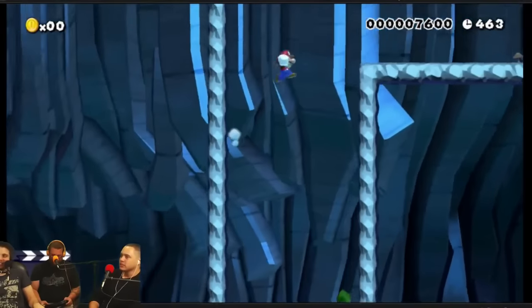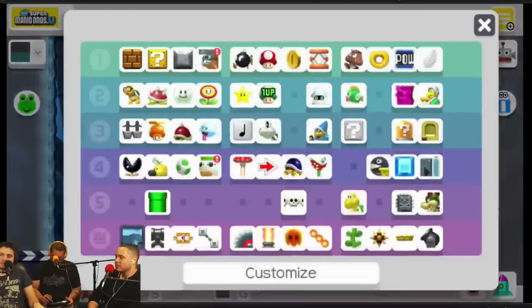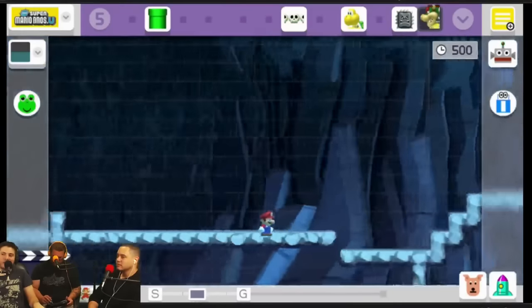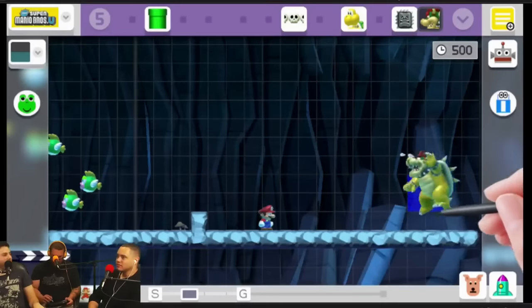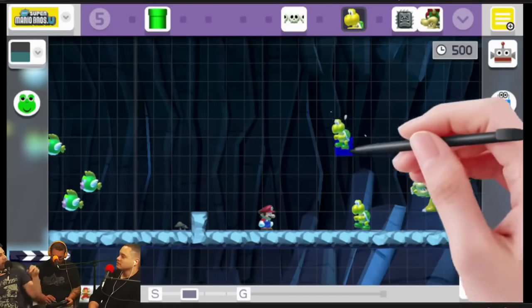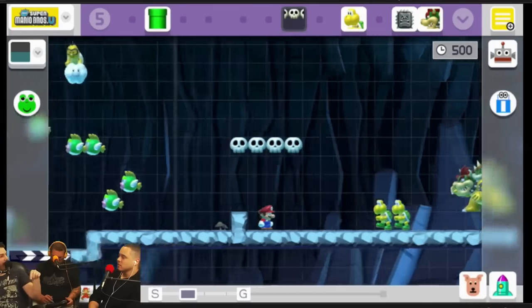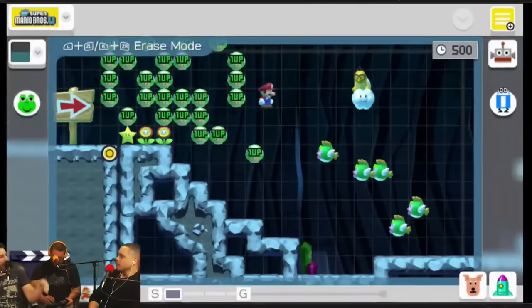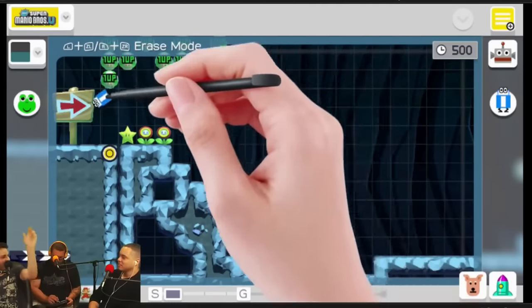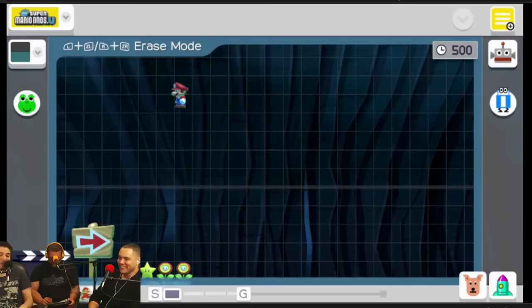Can you get Bowser in this? Yes — you can get Bowser Jr. too. There are some amazing things you can throw into levels. If you're really creative, people have made shoot-em-ups. You can get into the Yoshi's cup, and they give you the firepower to shoot fireballs, so you're flying around in the cup, dodging obstacles, shooting flying enemies. It's really brilliant.